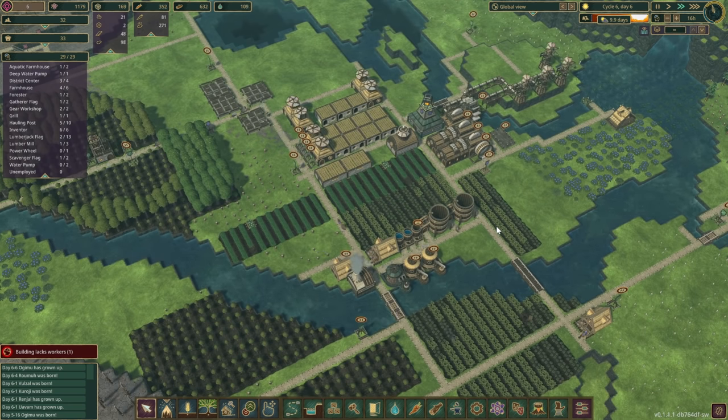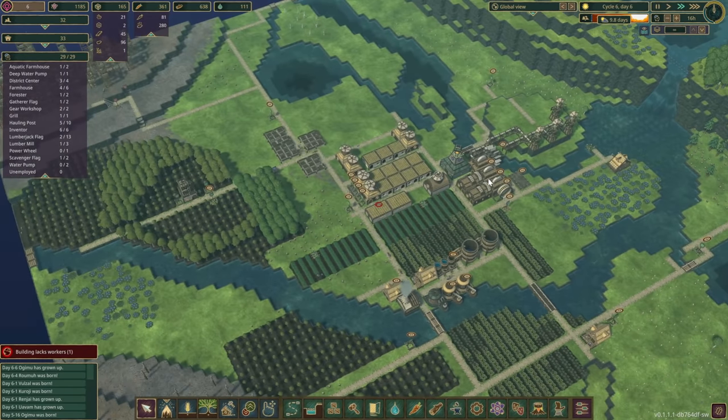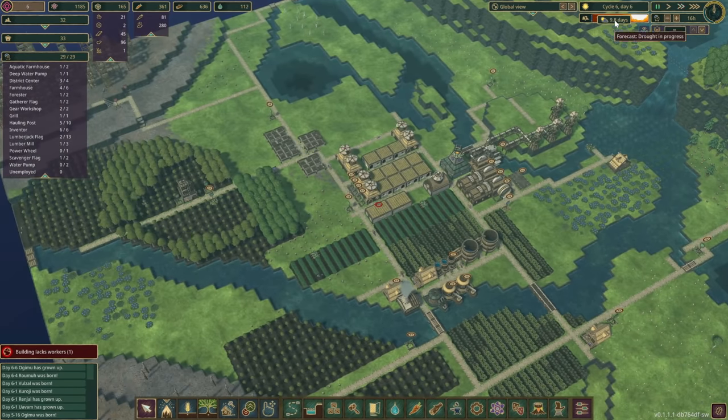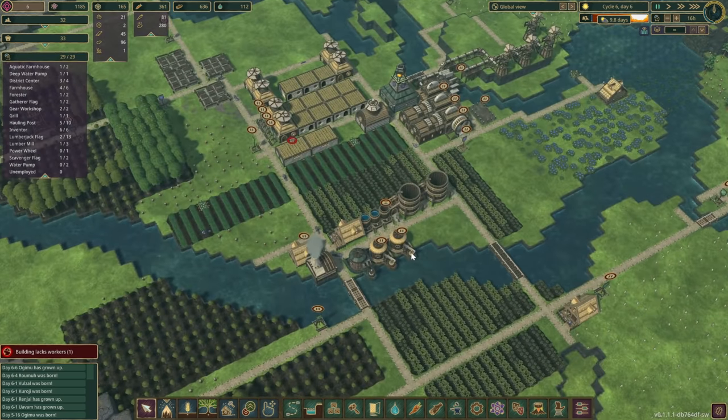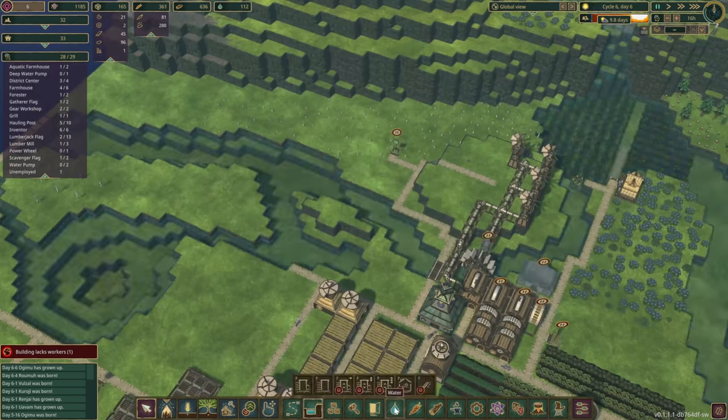I've got the numbers for pretty much everything. However, there's two things that the game does not seem to provide us with. Oh dear — 10 days. So that means if we pump any water out from here, this is gonna become dry. Bit of an emergency.